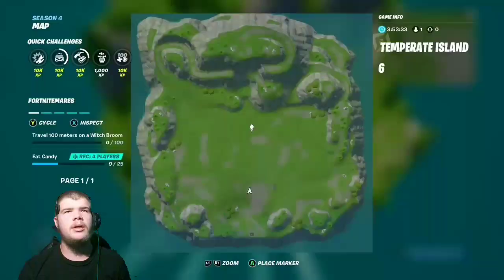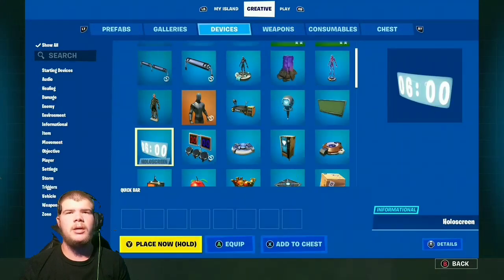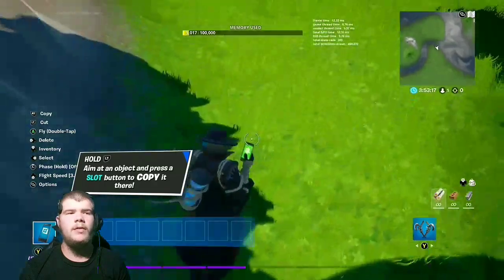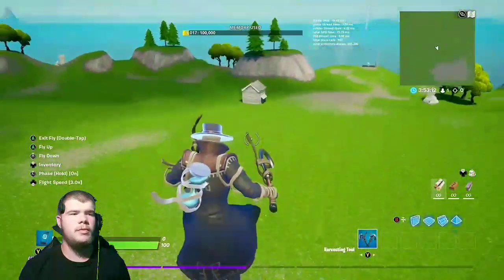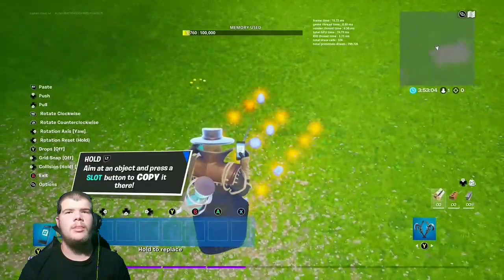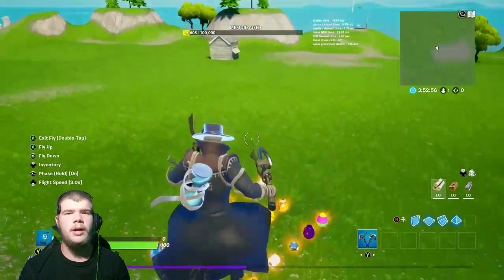Let's jump in and find the consumables. I'm pretty sure they're in the devices section somewhere. There are collectibles — hold on. I do not like the way they changed up creative at all. Okay, here we go.